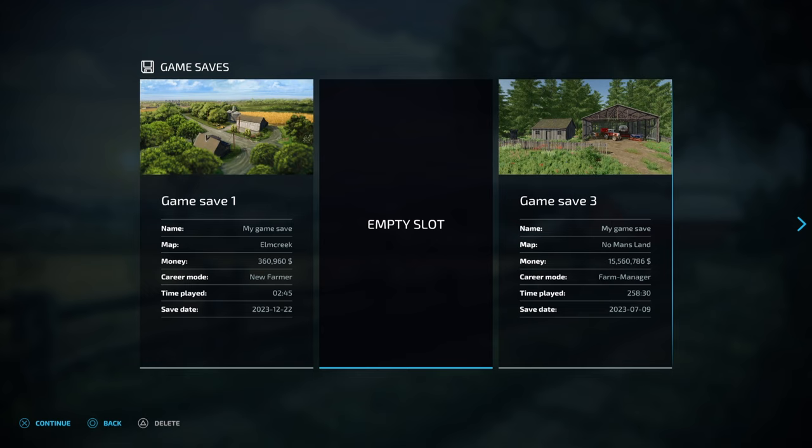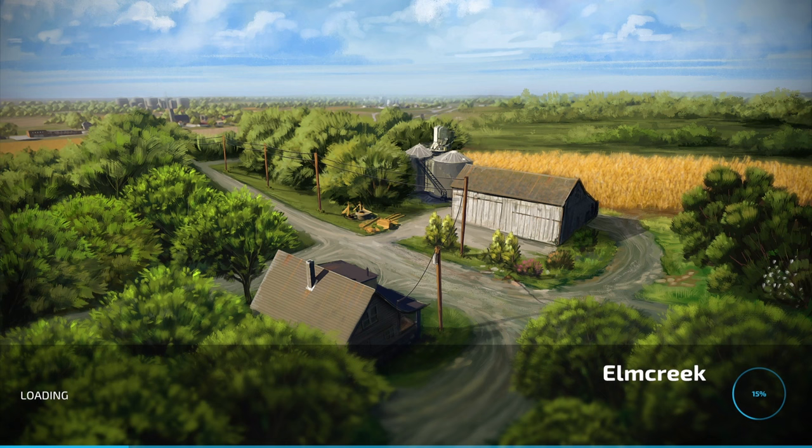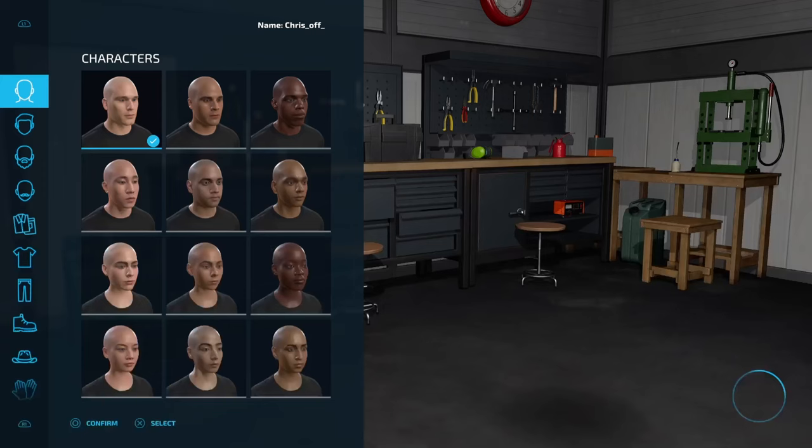First thing we need to do is start a new game, so we're going to grab an empty slot. We're going to start in new farmer mode on Elm Creek. We've got a list of mods here, but we're going to be focusing on using base game equipment — straight out of the box, how you would experience it loading in for the first time.